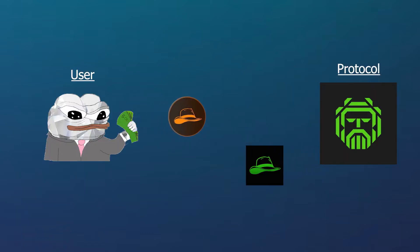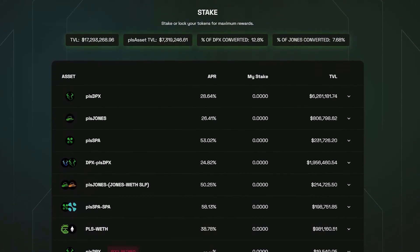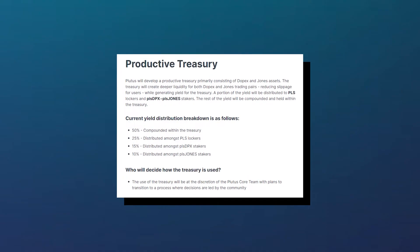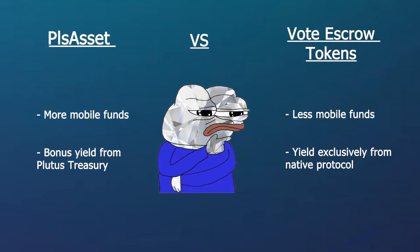Users will receive back Plutus assets, or PLS assets, which are their governance and liquidity aggregation products. From there, users can stake their Plutus assets on the Plutus DAO platform and receive bonus liquidity from the Plutus DAO treasury. The benefits of having PLS assets compared to just holding normal vote escrow governance tokens are increased yield as well as mobility of funds.